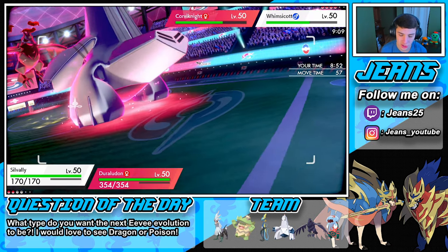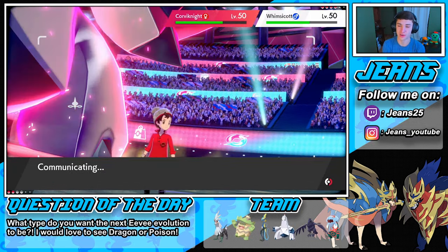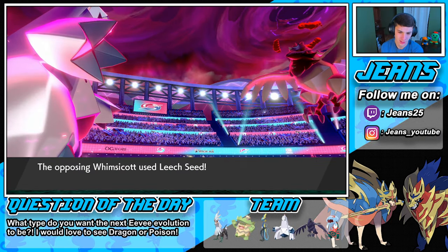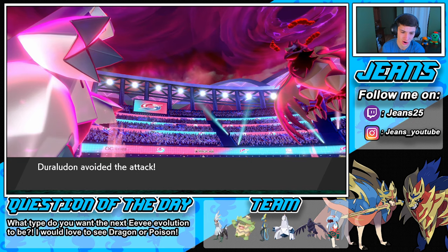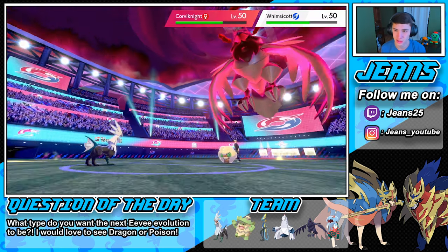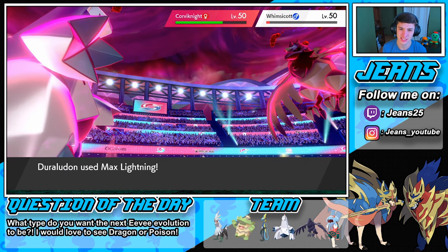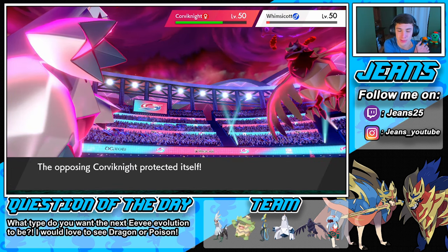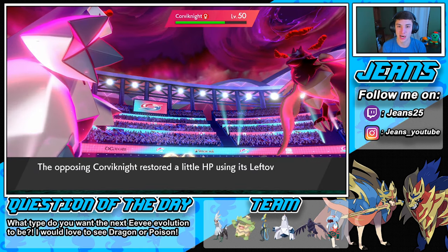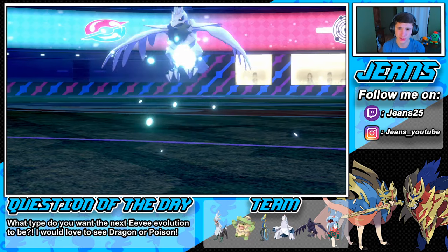Silvally is going to come out and drop the Heat Wave, potentially taking out Whimsicott. We have this screen set up so we can soak up some shots. I wish we had Tailwind set up. Heat Wave comes out — we Choice Scarf into the Heat Wave, then go into another Max Lightning trying to get this Corviknight out of the way. We take out that Whimsicott with the Heat Wave — Max Lightning gets blocked by Max Guard but we'll get another off. We should be able to take out Corviknight and go down to a 2v2.